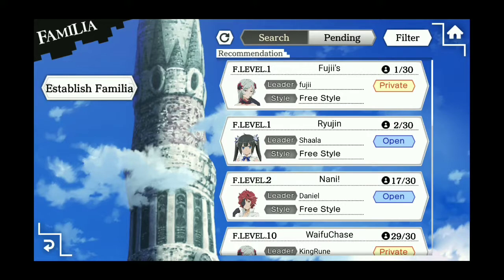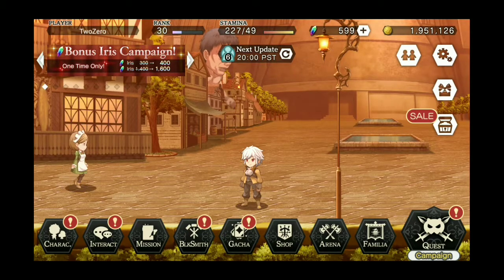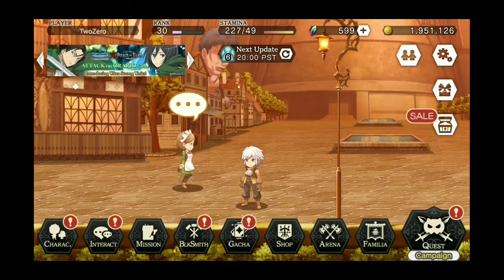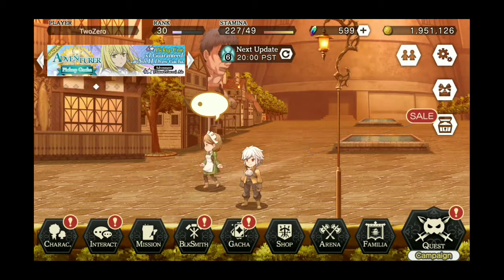I was debating whether I should make a Familia in case you guys need to join one just to get the 50 Iris and some rewards. I won't do it for now, but if you guys want me to — just so we have a little Familia — you'll probably want to find a better one later, but if you need the 50 Iris now and don't want to spend any Valis doing it, let me know in the comments. I'd be happy to create one for you. That's really all I wanted to cover today: how to get the extra Iris, how to get the Hestia Knife, and a bit about the Familia system. Tomorrow's video will probably cover more of the event, a little more story, and we'll see where we go from there.